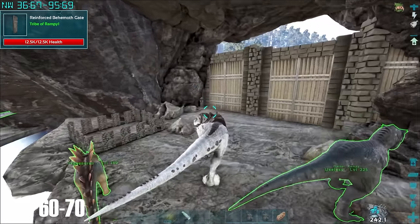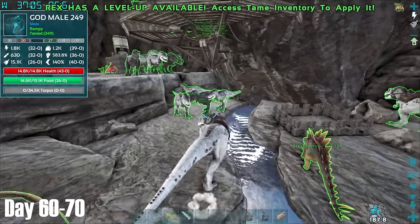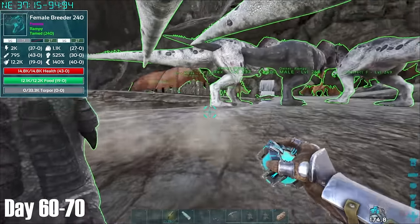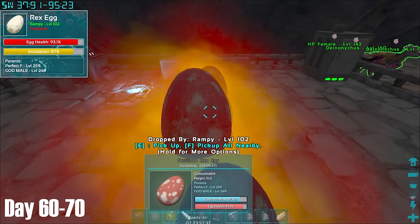At the start of day 60, I began by sorting my Rex army out. I started to move the Rexes that I would be using for bosses closer to the gate, so that I knew they were Rexes in need of levelling before being ready to do any boss. I also sorted the breeding Rexes out, keeping the best females for breeding to give me a better chance of getting the best stats possible, and set the Rexes up to breed to get more.